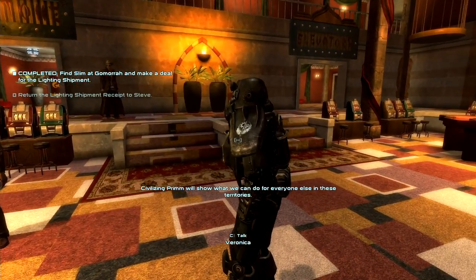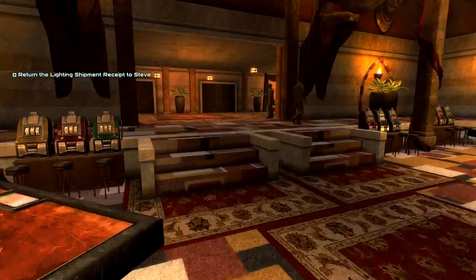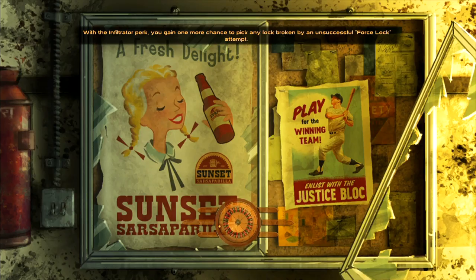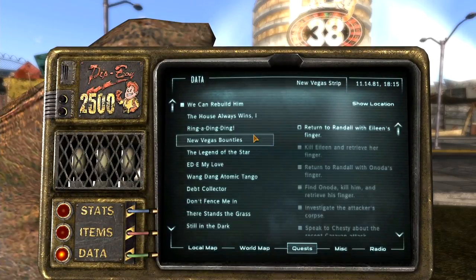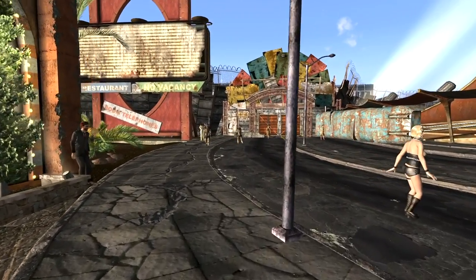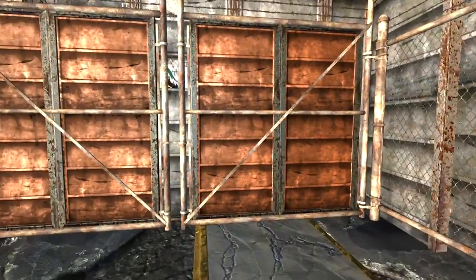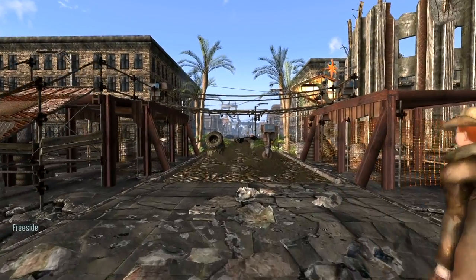See ladies? Civilizing Prim will show what we can do for everyone else in these territories — that's my middle name. Those are my middle names, multiple obviously. We can return the lighting shipment receipt to Steve. We're off to Prim! First of all, let's go back to Goodsprings — apparently my fence is repaired. We have to go and talk to Paul, who has an oddly familiar voice for some strange reason.